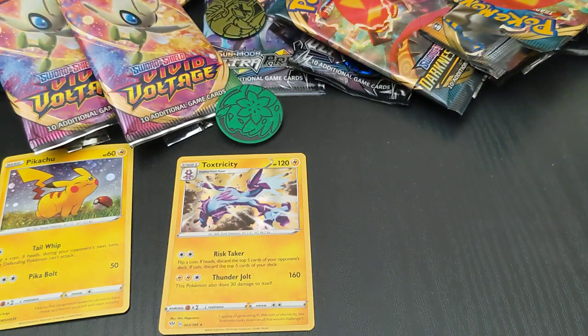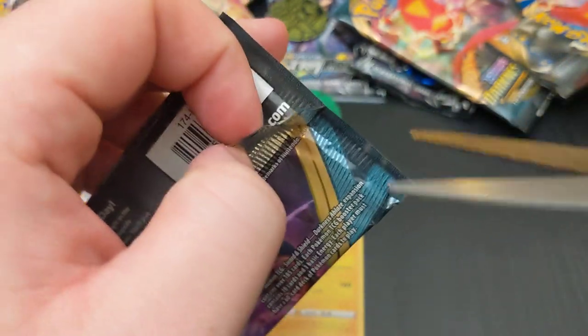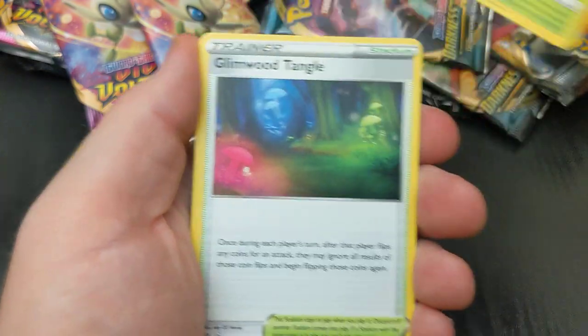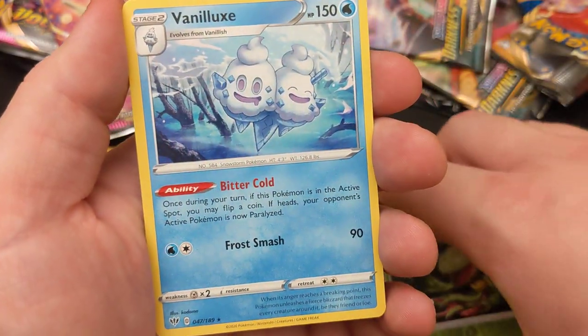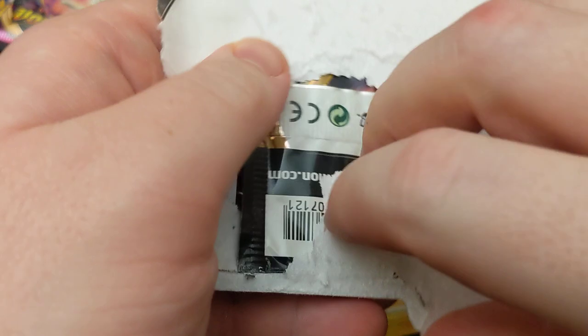Code, two, three. Fire. Dartrix, Dartrix, Glimwood Tangle, Laron, Morlul, Toxil, Skiddy, Ralit, Wishy-Washy, Reverse Carnivine, and a Vanilluxe — a little ice cream guy. All right, last Darkness Ablaze. Very nice — it's a very nice change from Vivid Voltage where everything's just been a blur of the same things over and over again. So I'm quite happy with that.